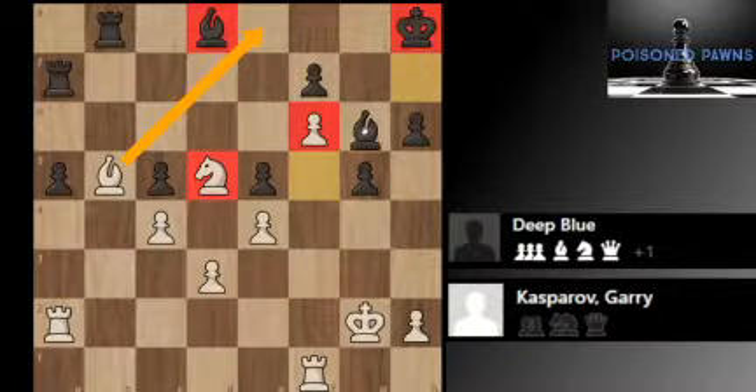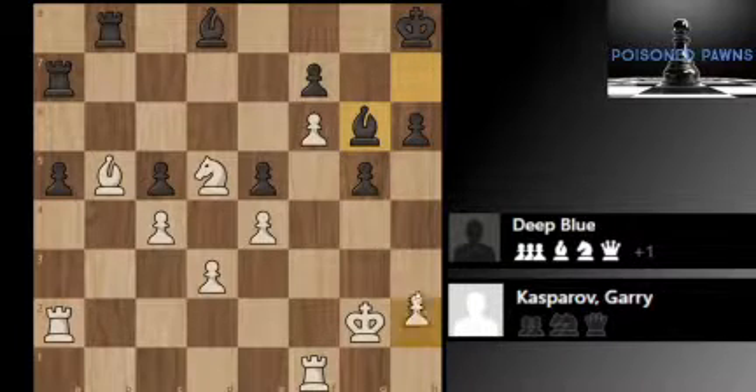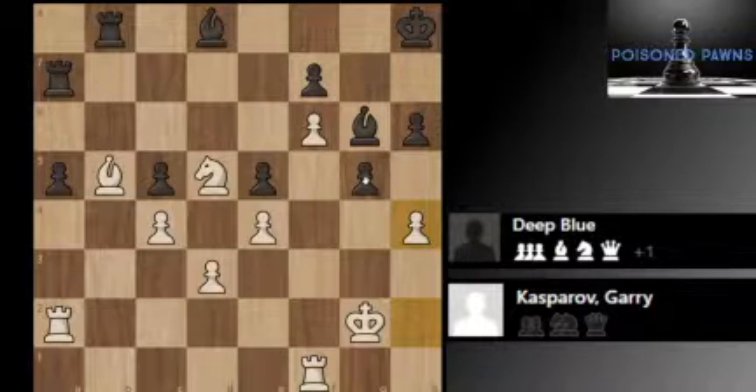Now Bishop d6, trying to get the bishop back into the game. Now h4 — and the idea of this is to attack the kingside with your pieces if the position ever gets opened up.